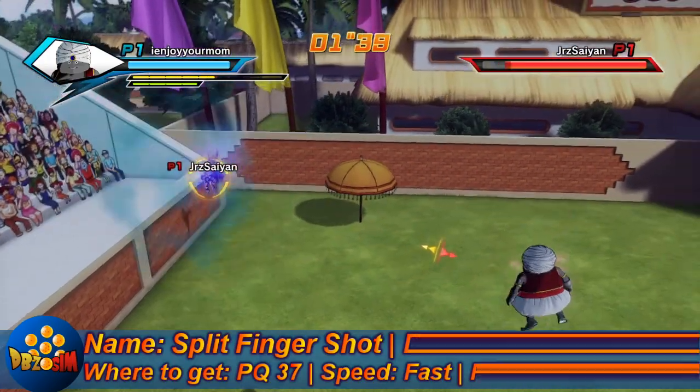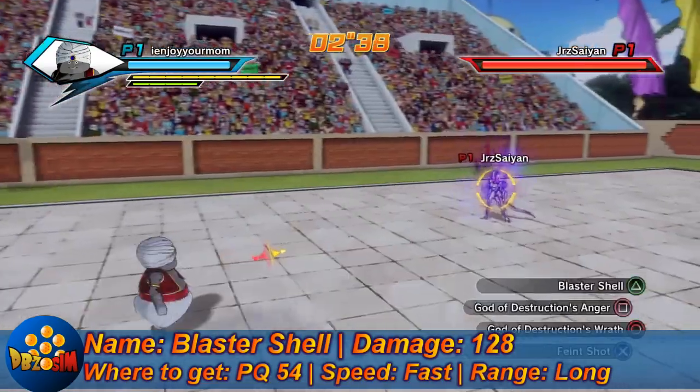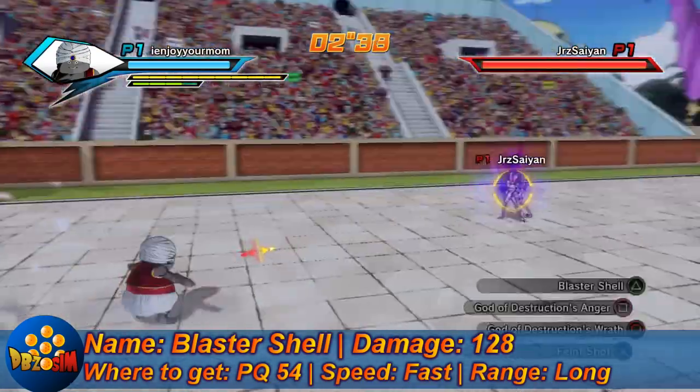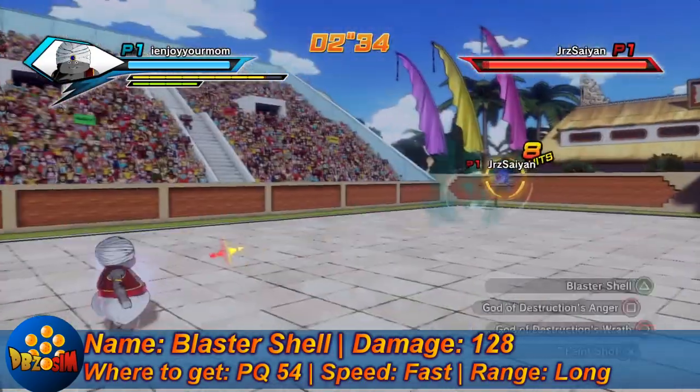Moving on to Blaster Shell: 128 damage if you get all the hits in, 16 each little ball. You can get that from PQ54. Fast attack and has long range. Pretty good attack right there, I'd recommend that.